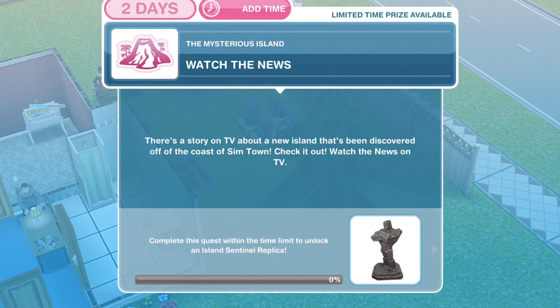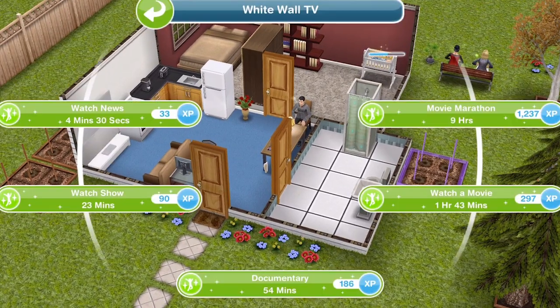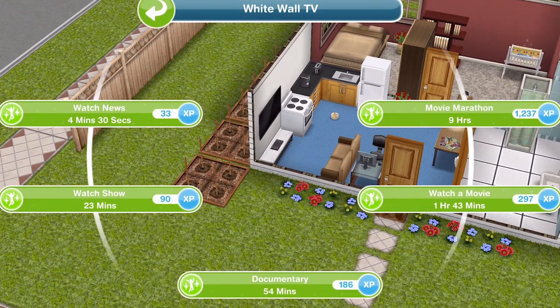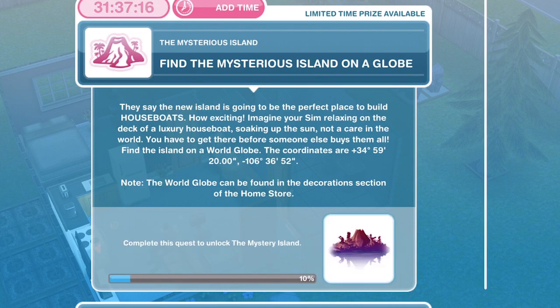The first thing you need to do is to watch the news. There's a story on TV about a new island that's been discovered off the coast of Sim Town. Go ahead and click a TV and watch the news — that takes 4 minutes and 30 seconds. We have finished watching the news.